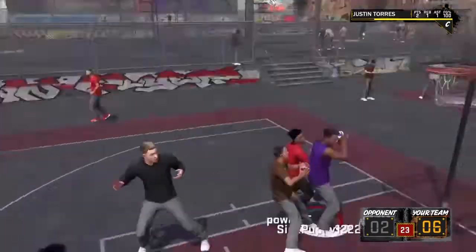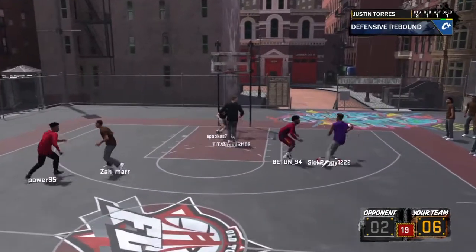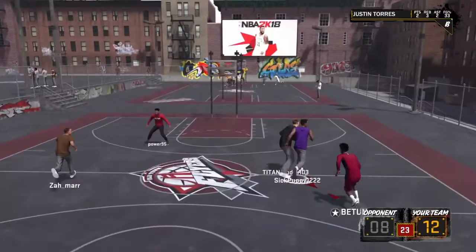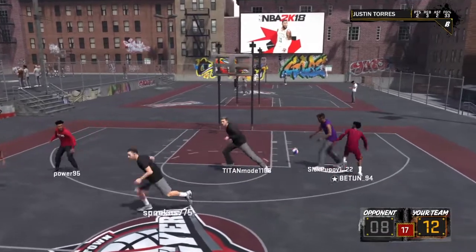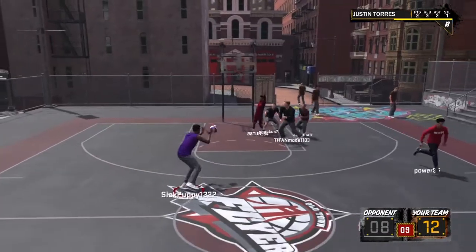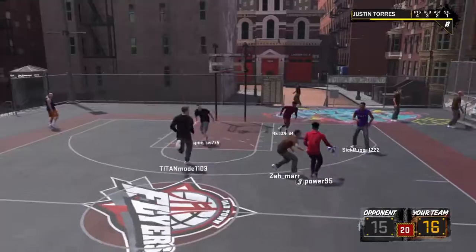I have to grind and get some more VC so I can get this guy upgraded. But this is a 70 overall player right here. If y'all got $20 of VC that you can buy and you want to make a secondary player, you can go ahead and make one, because all I had was 75k and I was able to make this player. As you can see, I'm ripping that guy — he was an 85 overall, like a shot-creating playmaker, 6'6". That dude was pretty good.